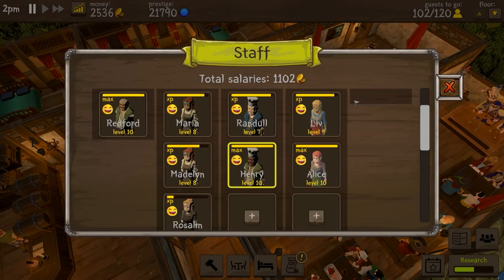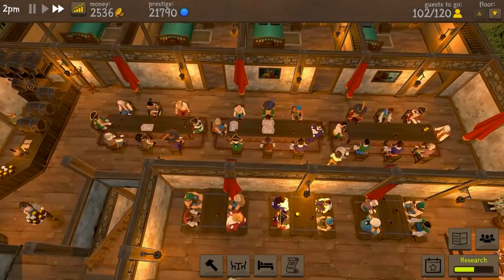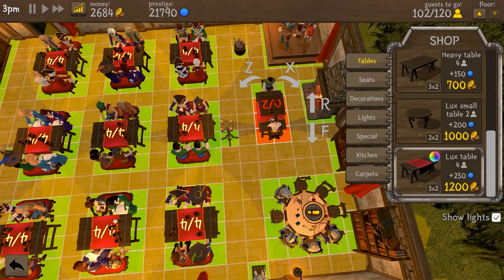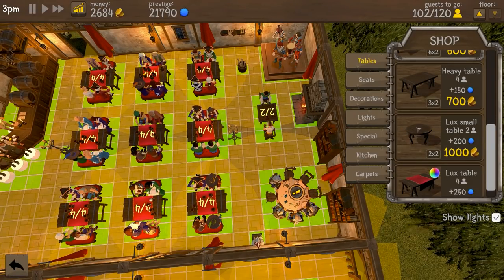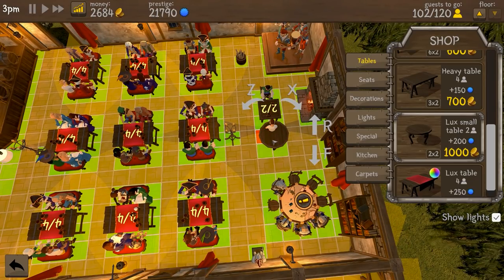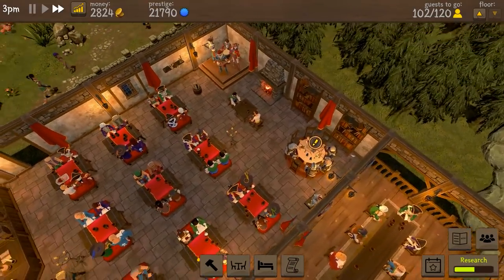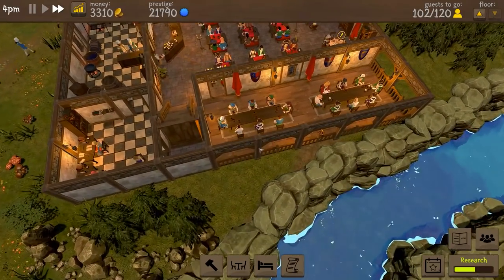We do have a quest: serve only main courses for the whole day. Defend against thieves, own 24 tables, reach four stars with any food — still working on that. We have 102 guests so we need to serve more. If we put in a new table, this one would fit in there with some rearranging. If we put in a longer table, that would fit in too but I'd have to shift things down. I could put in a high-rated table there and there, but it means the back is right near the fire — I don't really like that.